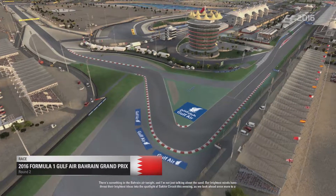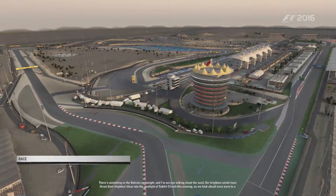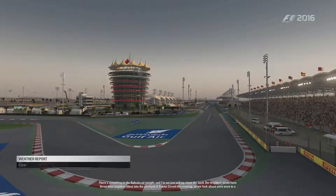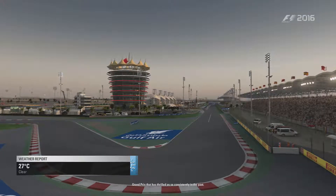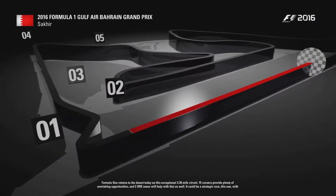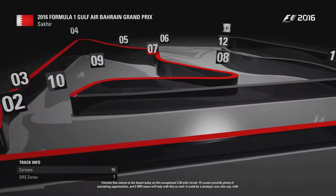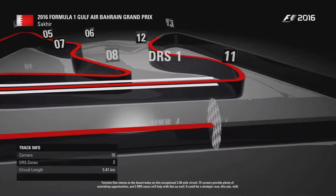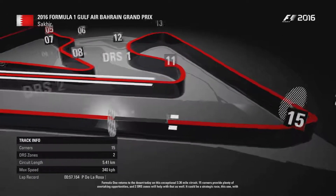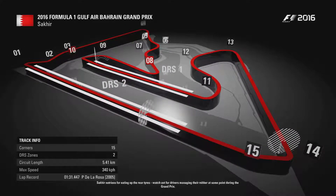There's something in the Bahrain air tonight and I'm not just talking about the sand. Formula 1 returns to the desert today on this exceptional 3.36-mile circuit. 15 corners provide plenty of overtaking opportunities and two DRS zones will help with that as well. It could be a strategic race with Sakhir notorious for eating up the rear tyres — watch out for drivers managing their rubber.